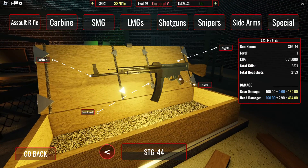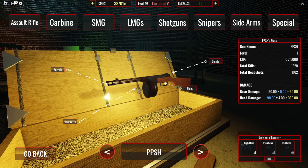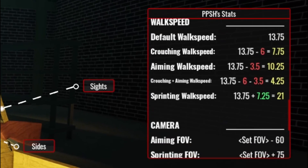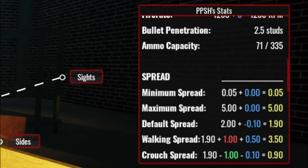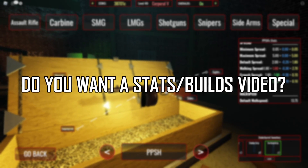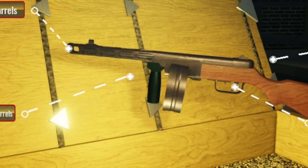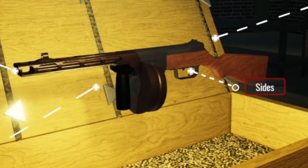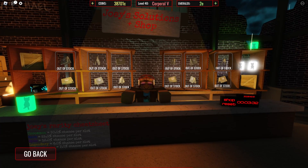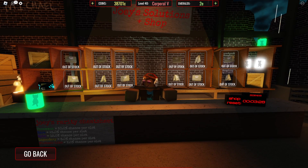So this is our starter pistol — when we get the M1911 Colt at the start of a match, it'll already have all these attachments on it. It looks like something from Star Wars. Now I want my PPSH decked out — I love using this thing. There are also a lot of stats here which I probably won't get into too much; if you want me to cover stats, let me know in the comments.